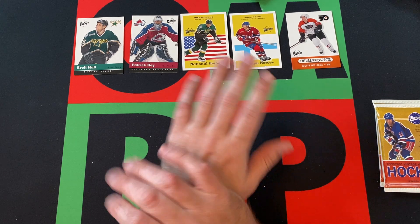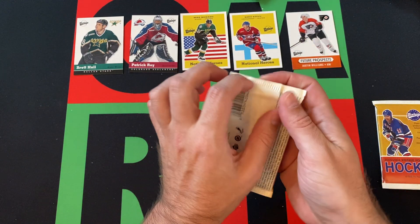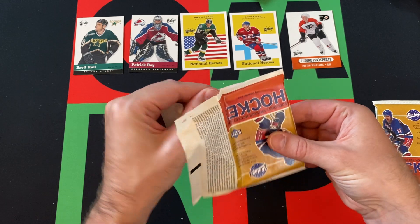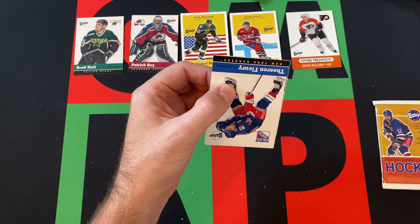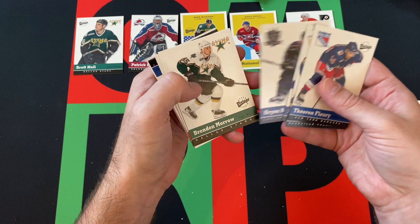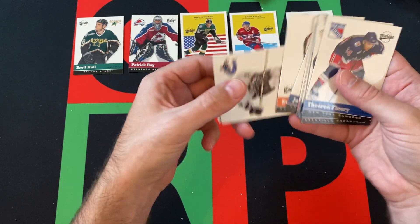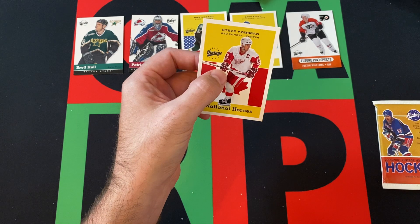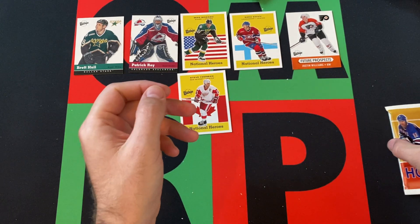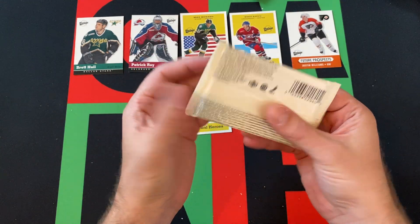My dog is barking at something — I apologize. We got a couple more packs to go, so we'll work through it. Theo Fleury kicking things off, then Mike Dunham, Zigmund Palffy, Brian Smolinski, Brendan Morrow, Glen Wesley, Jamal Mayers, Eric Desjardins, Henrik Sedin, and National Heroes — Steve Yzerman, of course Team Canada. All right, final pack, sorry about the dog.